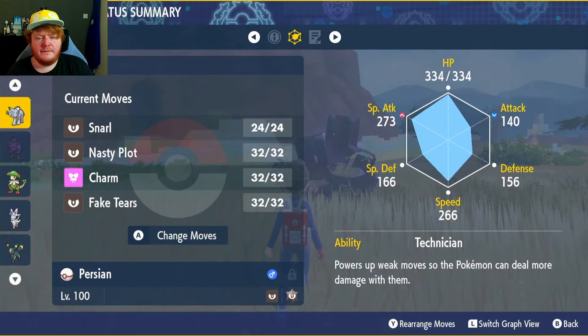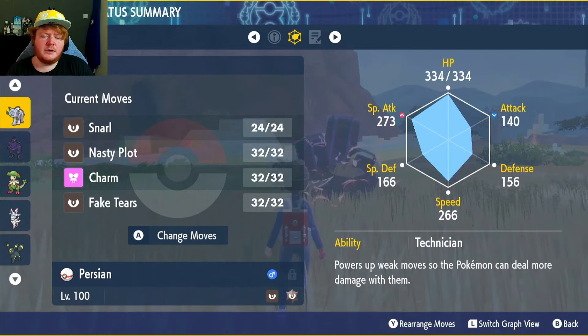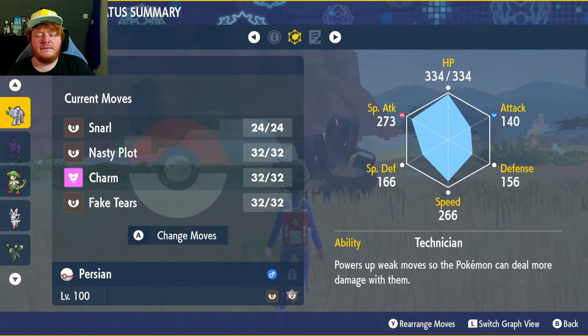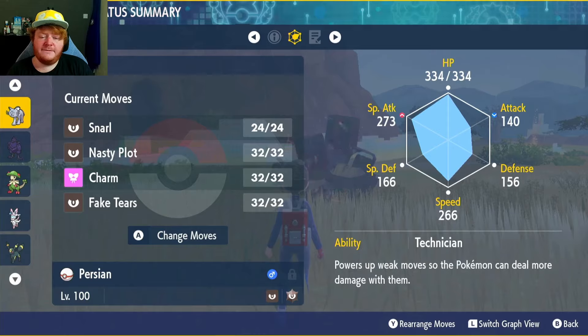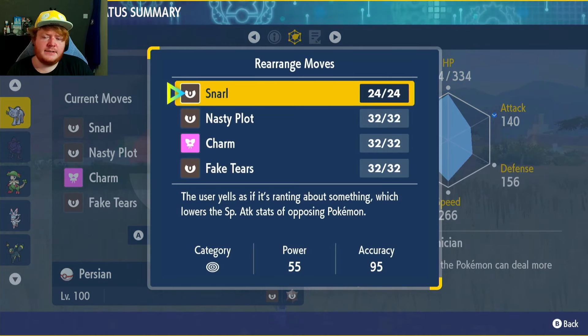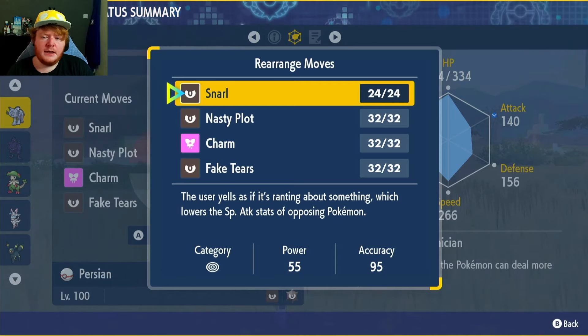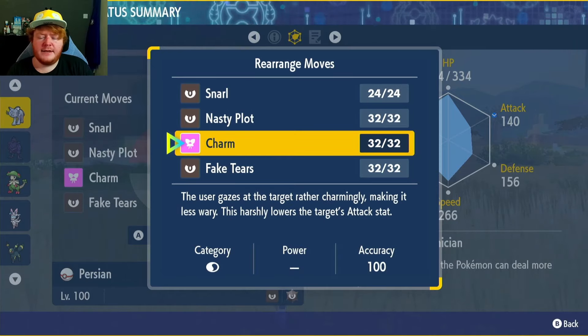Max IVs in everything except Attack. The ability we're using is Technician — it powers up moves that have 60 or less power by 50%. Snarl is going to be our main attacking move; every time we attack, it lowers their Special Attack. This makes it better against special attackers, but we have Charm just in case they are a physical attacker.